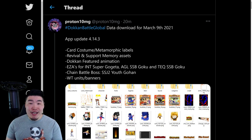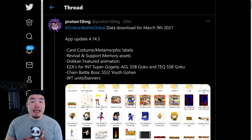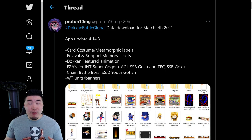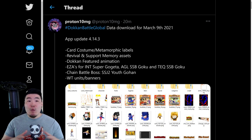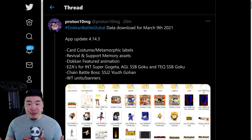If you guys are watching this around the time it releases, Global is currently in an emergency extended maintenance scheduled to end around 6 p.m. The original maintenance was supposed to end at like 3 a.m. Eastern Standard Time, got extended by 3 hours, then another 3 hours, and then the game opened at around 9:30 a.m. for about 30 minutes to an hour, and then went into maintenance again. So right now we have no idea what's going on or how long it's actually going to take. It could get extended again, so if you were planning to grind the Int Gogeta EZA or just play the game today, it might not work yet. Fingers crossed, hopefully it becomes available sooner than later.